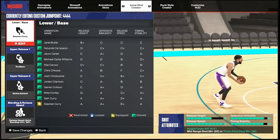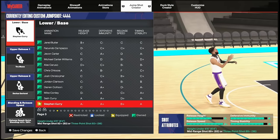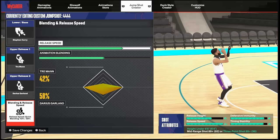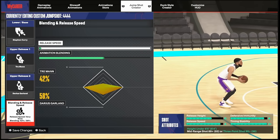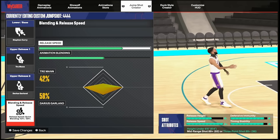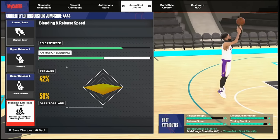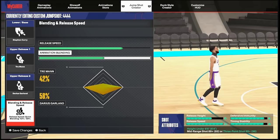For the second jump shot, if you don't have Patrick Mills, your best option is Stephen Curry hands down. Base: Stephen Curry. Upper Release 1: Trae Young. Upper Release 2: Darius Garland. For the blending and release speed, set the release speed to four out of five. There are five release speeds: very slow (1), slow (2), normal (3), quick (4), very quick (5). Set it to quick — four out of five. For the blend: Trae Young at 42 percent, Darius Garland at 58 percent.